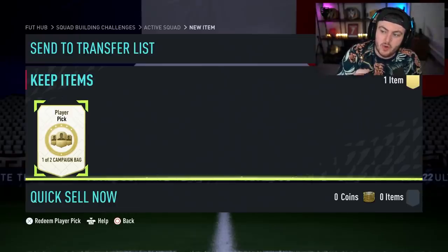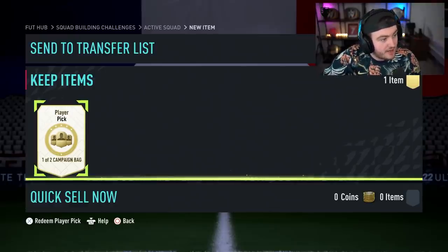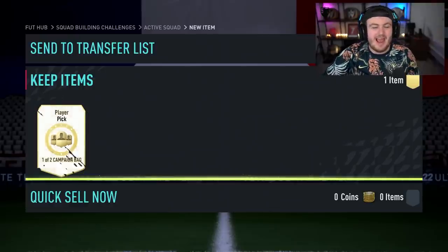These contain one of two of Future Stars, FUT Birthday, or FUT Captains Team 1. It's Team 1 and 2 for Future Stars, Team 1 and 2 for FUT Birthday, or just Team 1 for FUT Captains. It's only one of two, unfortunately. But let's open this and see what we get. Come on, EA — can we get something good?